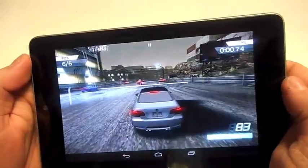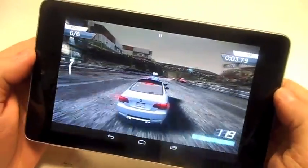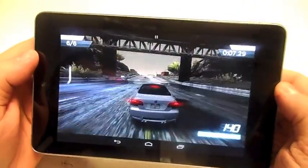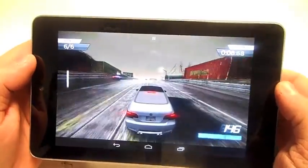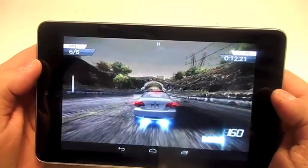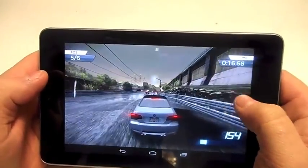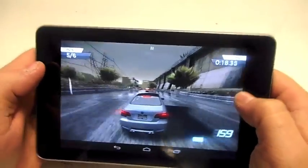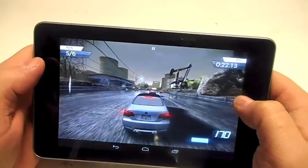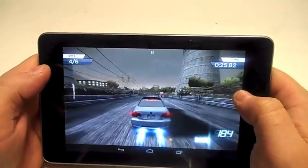It doesn't feel quite as smooth as it does on the iPhone 5 — I know it sounds silly, but it just runs a little smoother on the iPhone 5, probably due to the smaller screen. The controls are: flick up to send your nos off, left-hand side is the brake, and if you press and hold on the right-hand side you can drift. I'll show you that when we get to a corner.